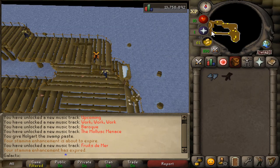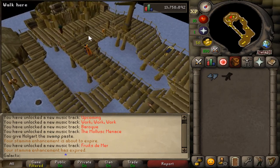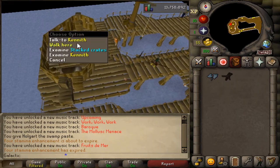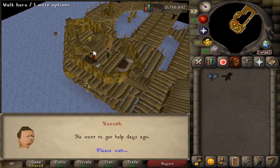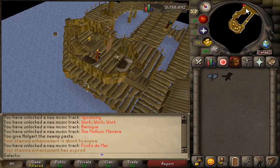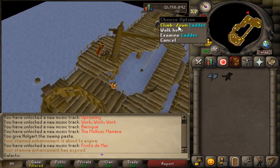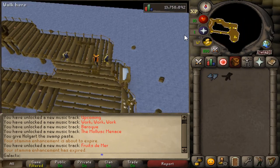Next, go west inside of the nearby cabin and talk to Kenneth. After speaking to Kenneth, go back east and climb down the ladder.